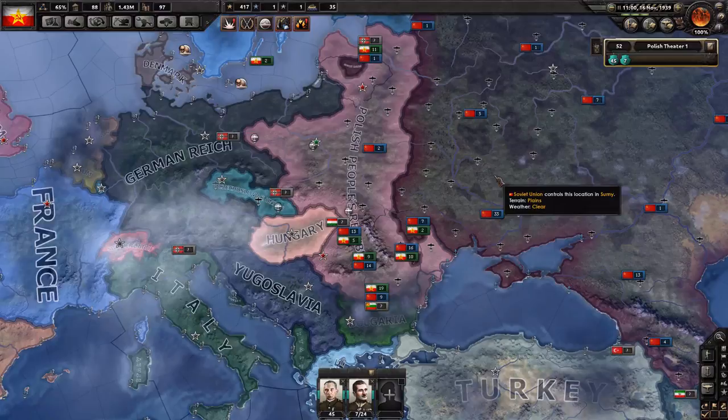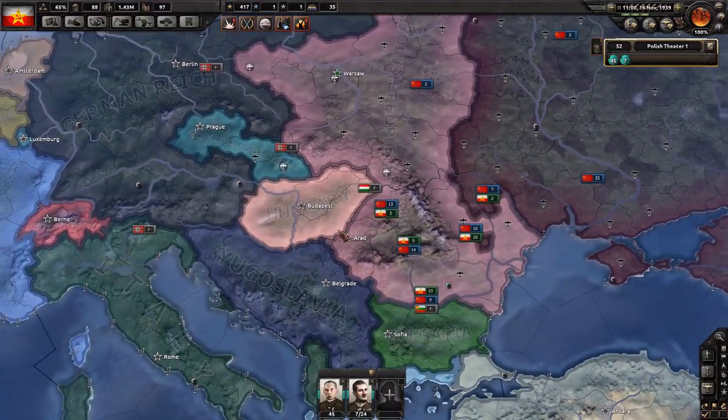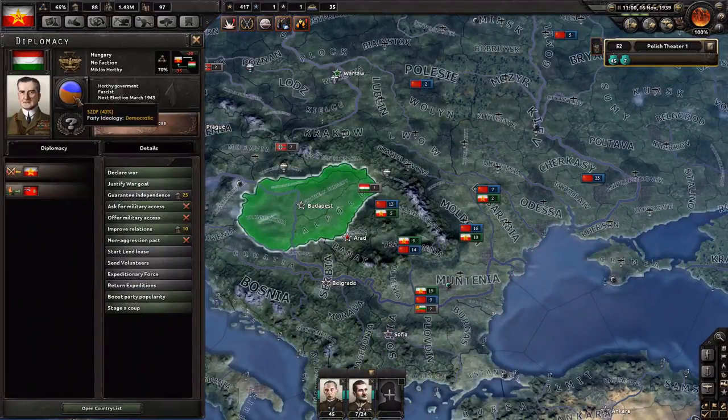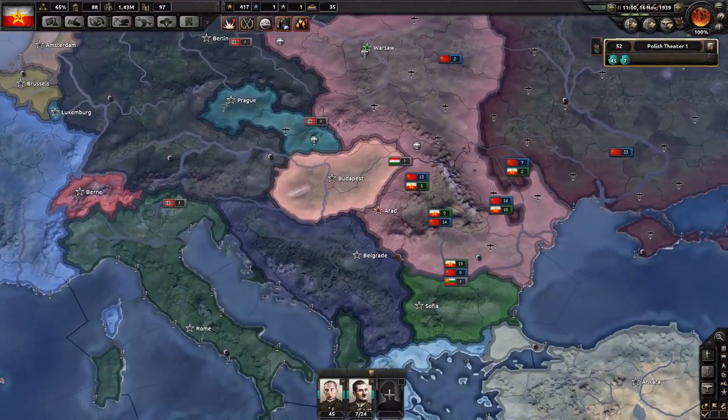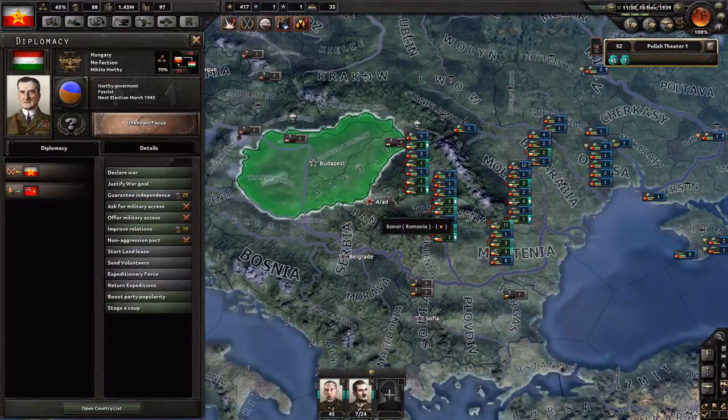Hi everyone, and welcome back to Let's Play Hearts of Iron 4. It's time for Hungary. They are fascist, but they didn't join the Axis, fortunately. We need to hurry up. We already got a claim, so we can declare war.